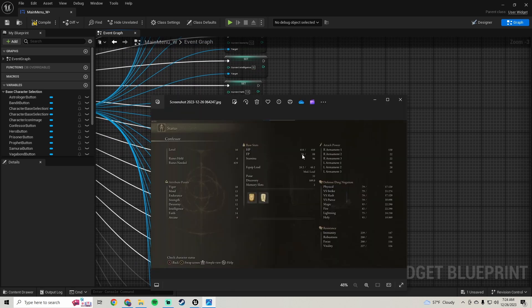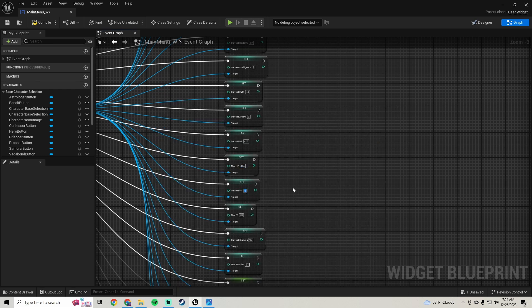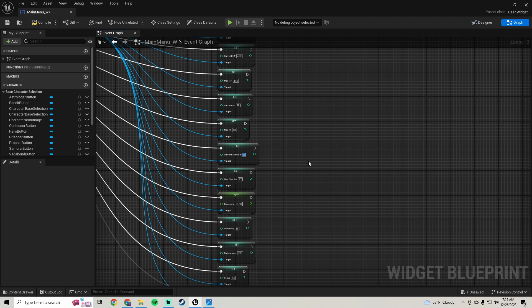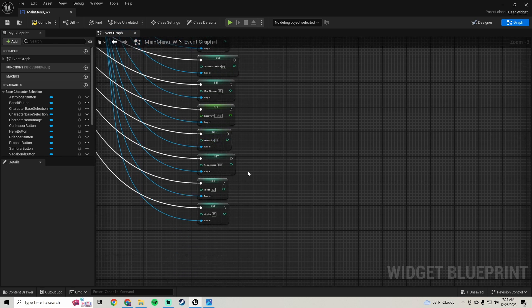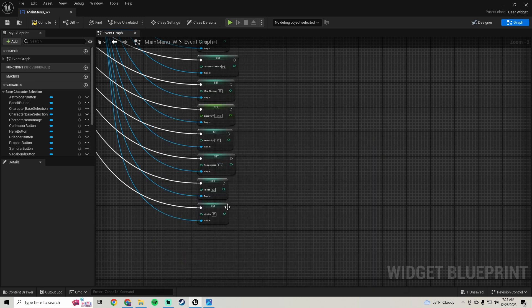HP is going to be 414. FP is going to be 88. Stamina is going to be 96. Discovery is going to be 109. Immunity and robustness are 147 and 116. Focus and vitality are 116 and 126.